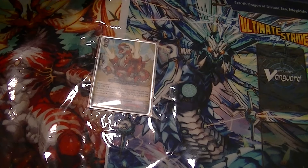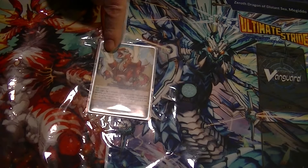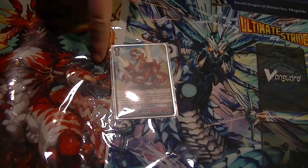Starting things off, we're still using Baby Kamara — why would you not? When it's retired, Counter Blast 1, Call Grade 1, and it gets plus 3K. Usually you're going to be calling this back anyway, so using your Counter Blast isn't a problem in this deck anymore.